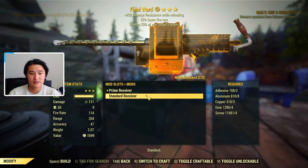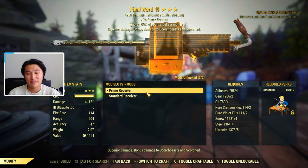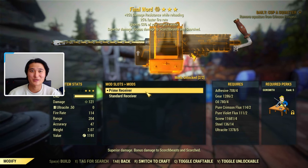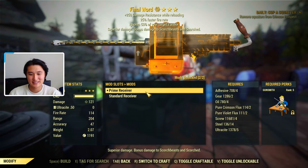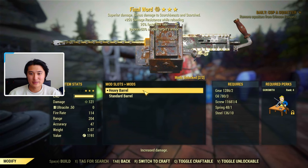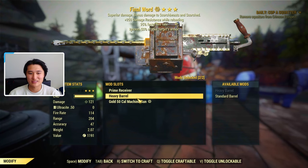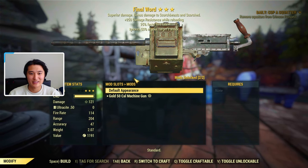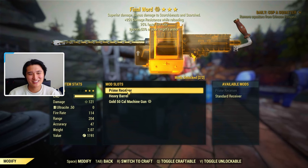There aren't that many mod options, but the best receiver is going to be the prime receiver — you just squeeze out that extra damage. You'll need Gunsmith 5, and you get the prime receiver plan by killing scorched beasts or the scorched beast queen and hoping it drops. The best barrel is the heavy barrel, which increases damage. So with the heavy barrel plus the prime receiver, you get a bunch of extra damage.